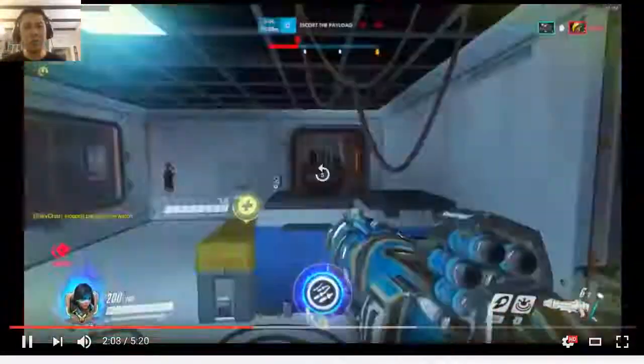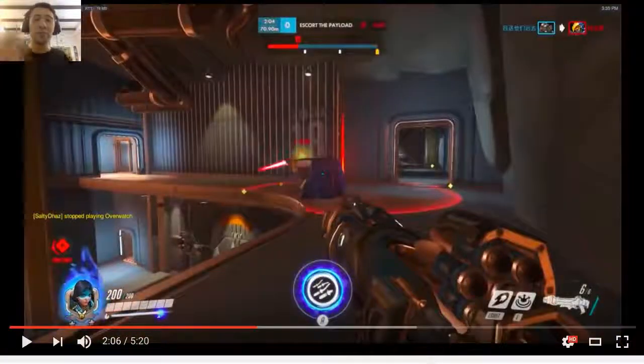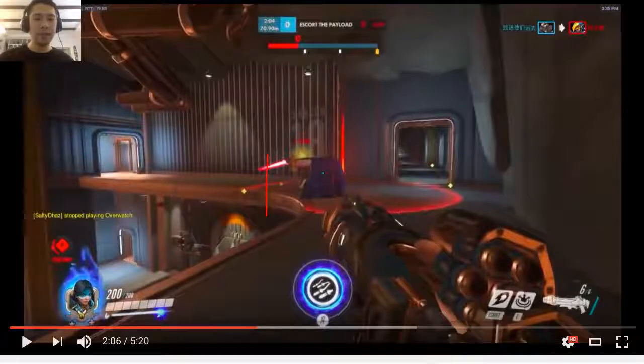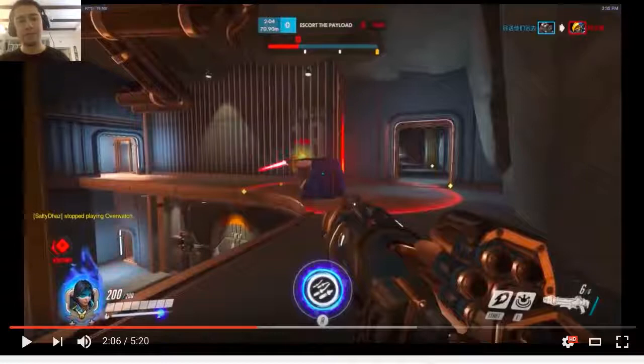I think what you could have done is right here, you could have just floated up a little bit, tagged him with a rocket plus barrage - that'll kill him instantly. Then you turn around and throw your barrage the other way - I would have liked to see a play like that. And similarly, earlier when I said to use your barrage on Soldier, you could have done the same thing and then turned around and thrown your barrage at the Reinhardt, or whatever.